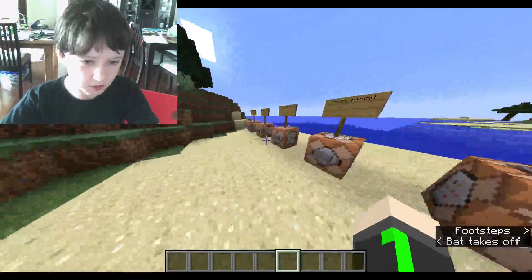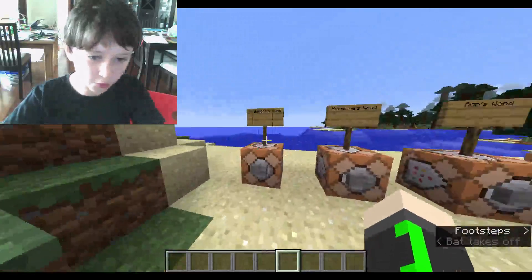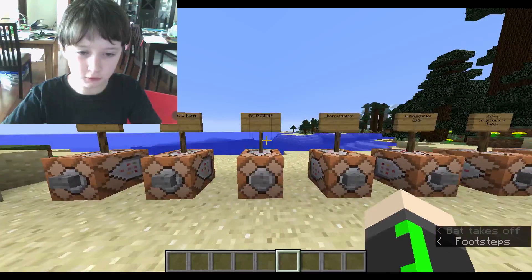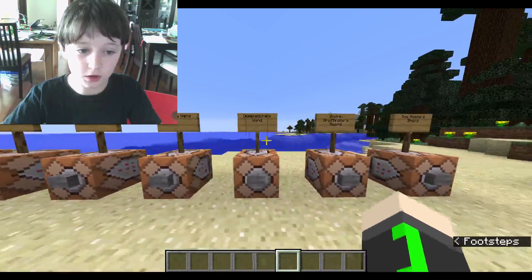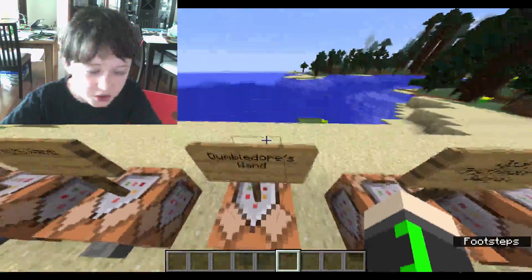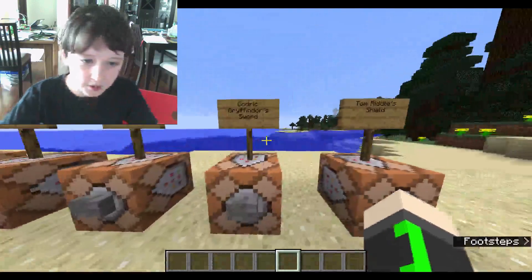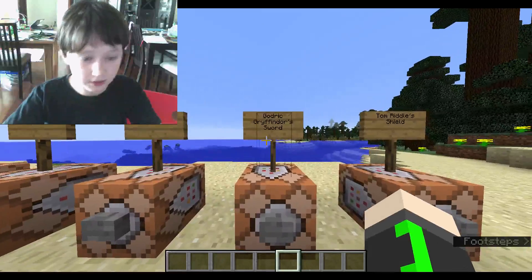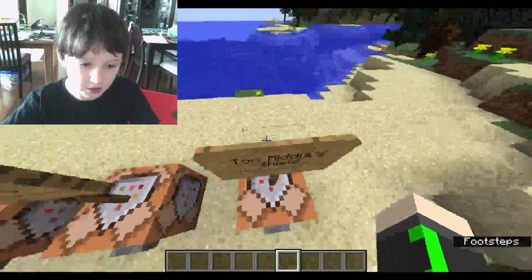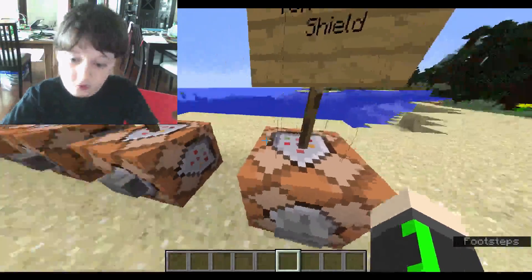Number one, Voldemort's wand. Number two, Hermione's wand. Number three, Ron's wand. Number four, Harry's wand. Number five, Dumbledore's wand. Number six, Godric Gryffindor's sword. And number seven, Tom Riddle's shield — only in the book.